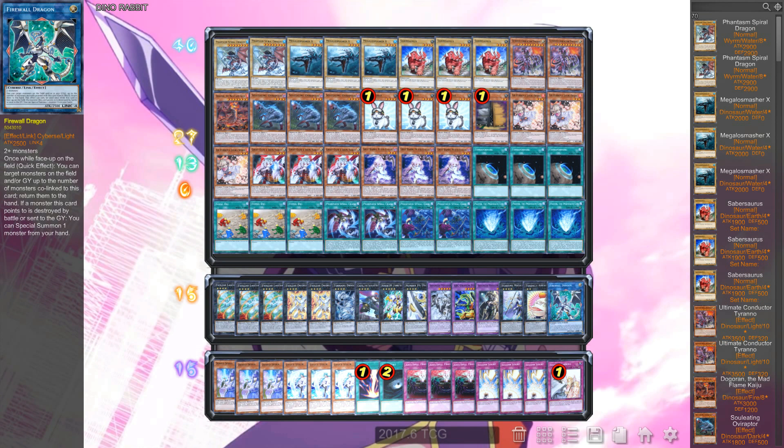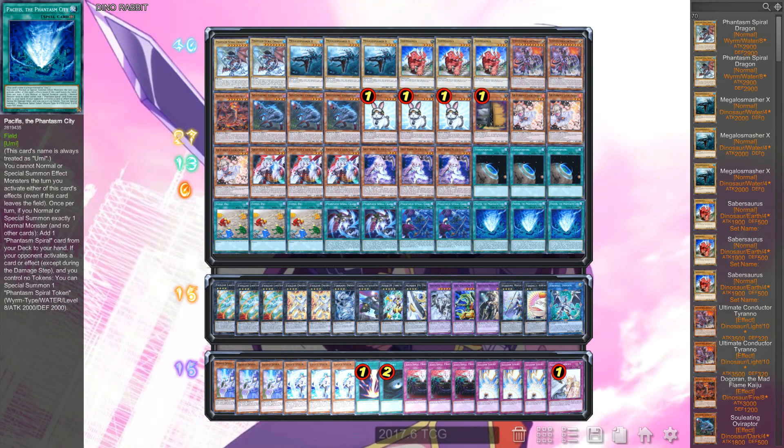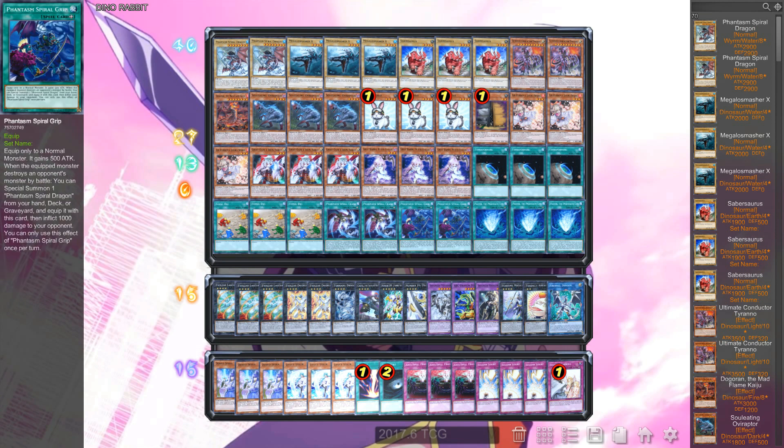Next up, three copies of the field spell of course to get to our Pacifist, and three Fossil Dig. Fossil Dig is good — if you draw Fossil Dig plus Pacifist, you can activate Pacifist, then activate Fossil Dig, get one of your dinos (preferably Mega Smasher X), normal summon it, and search one of your equip cards. We're playing four equip cards: two Crash and two Grip.